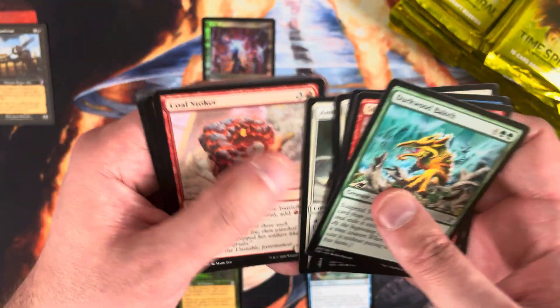Lightning Axe, Return to Dust. Rare is Jaya Ballard Task Mage. And there's a quality hit — Kiki-Jiki! Very nice. I want to say Kiki-Jiki is probably about $8 or $9 for the time-shifted version. I will absolutely take that. I also really like the retro frame look of Kiki-Jiki.